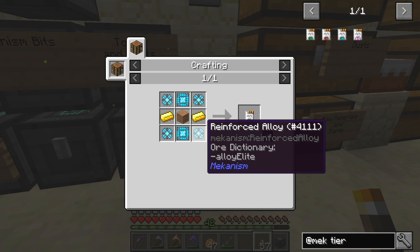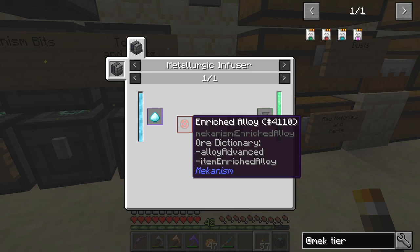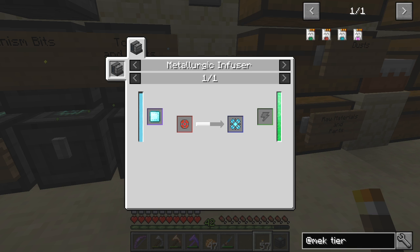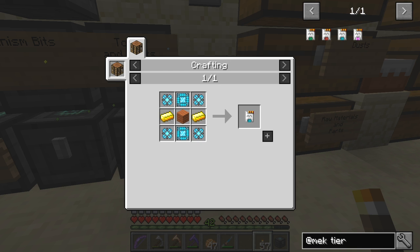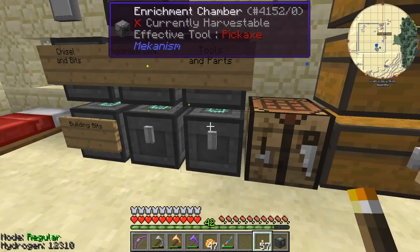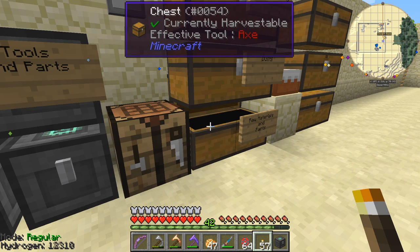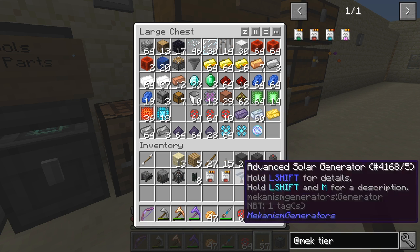What we need are reinforced alloys — diamond dust called compressed diamond — with enriched alloys. We've got seven machines so we're going to need 28 of those plus another four for each one, so we need eight times seven, fifty-six total. We can do that no problem at all. The first thing we're going to do is make sure we've got some enriched alloys, which we've got plenty of — I've already got 60 in fact, so I've got enough.